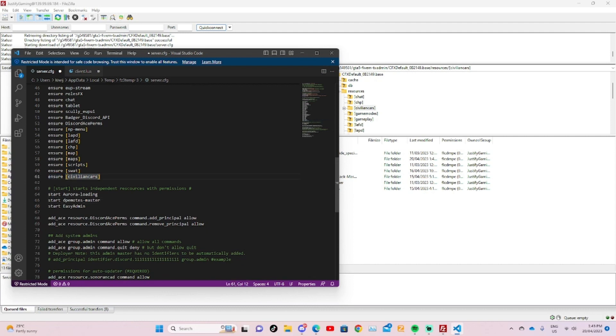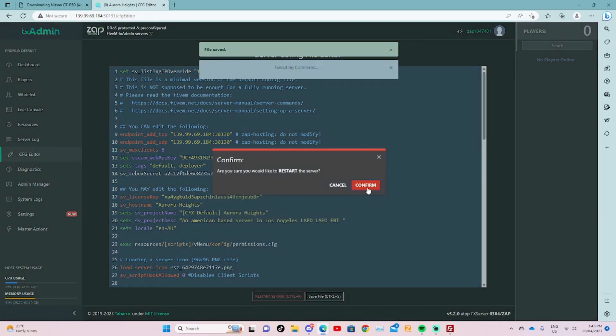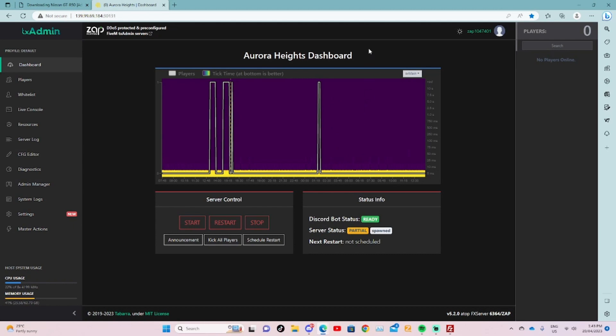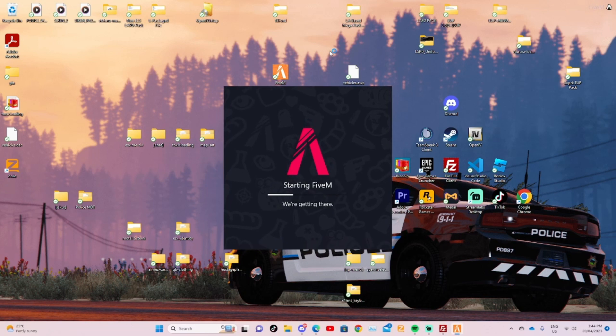Because I already have a folder called 'civilian cars' set up, I don't need to write that down again. So you would save the CFG and restart your server. After the restart, this is the time where you can check your FiveM server.